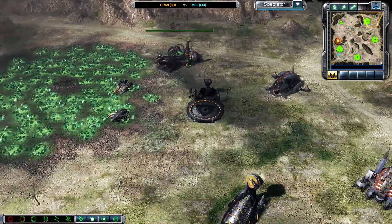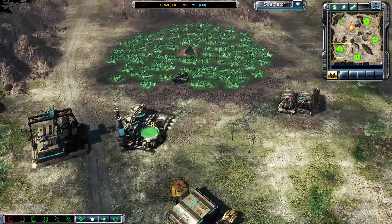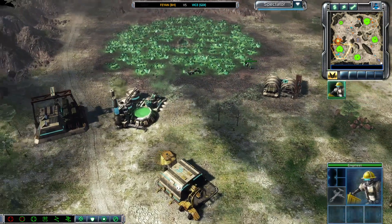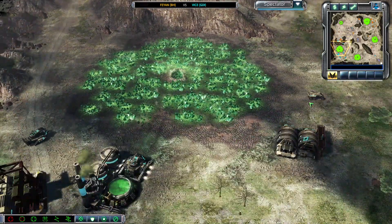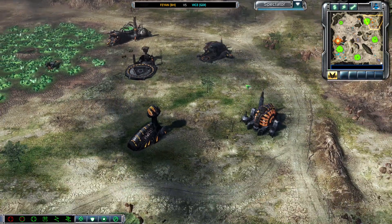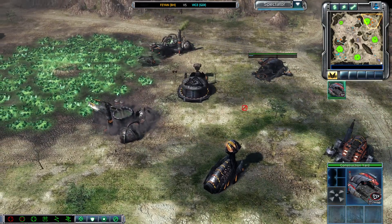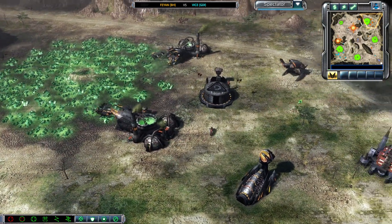He starts firing on the Tiberium Spike, just putting on some pressure — just keep that little tension on your opponent, it's always good. Second Refinery on its way. Feiyan's second Refinery also on its way — Feiyan's a bit quicker with that second Refinery. Feiyan's making another Engineer. Engineer APC — it's always worth a try. Let's see if he's gonna be able to take something. Always go for the MCV, but if you can take a War Factory or Refinery, it's just as good. Bike Rush for Feiyan.